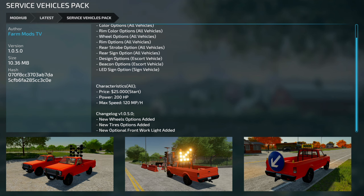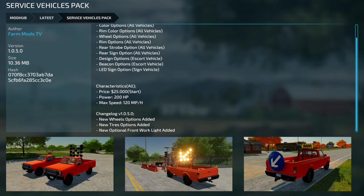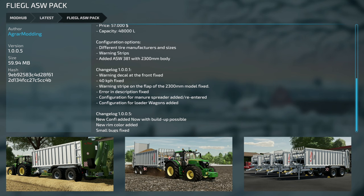We do have a couple of updates for all platforms today. First one is the Service Vehicles Pack version 1.0.5 — new wheels added, new tires added, and a new optional front working lights.